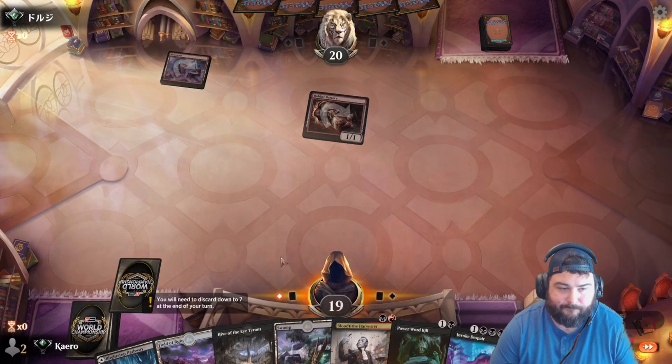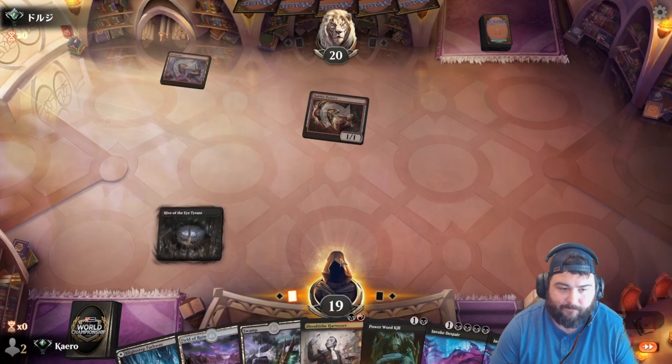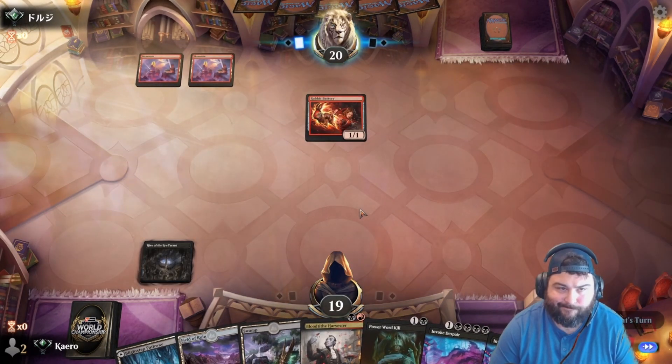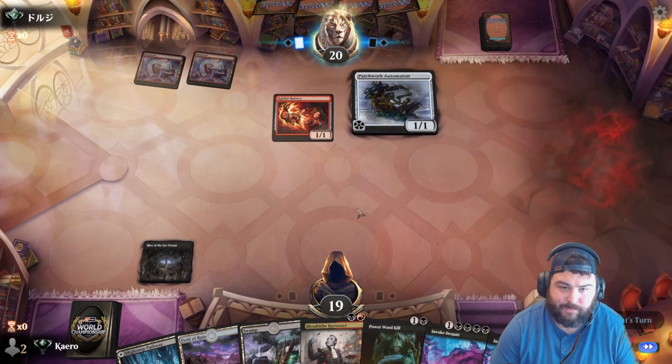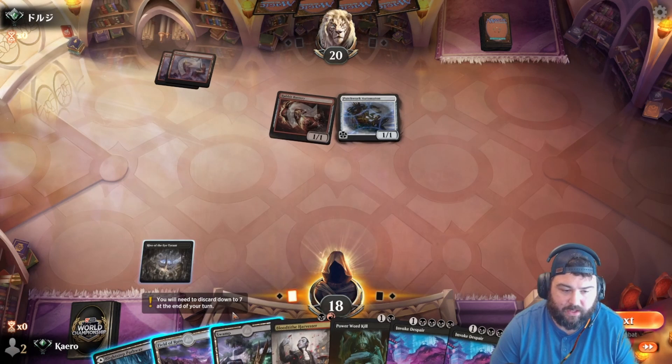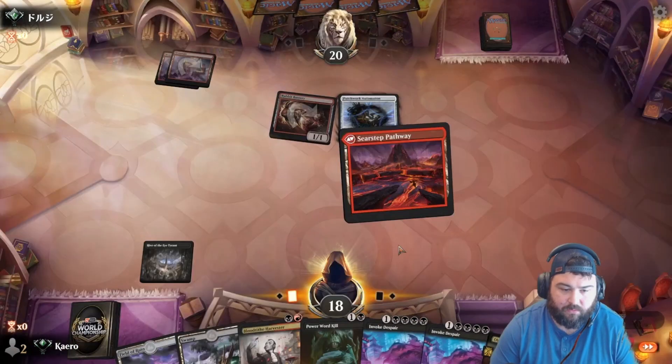Rabbit Battery. Alright, mono red's going brr. I have the Eye Tyrant. Patchwork Automaton, ward two — when you cast an artifact spell, put a counter on it. Got it. Alright, we'll go red.